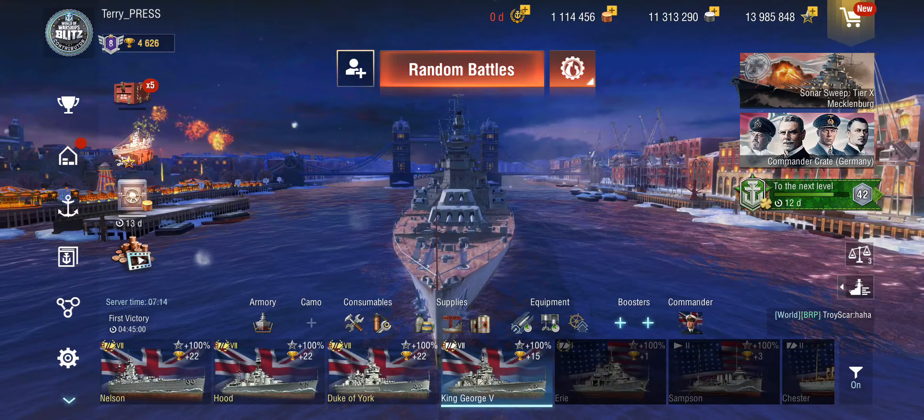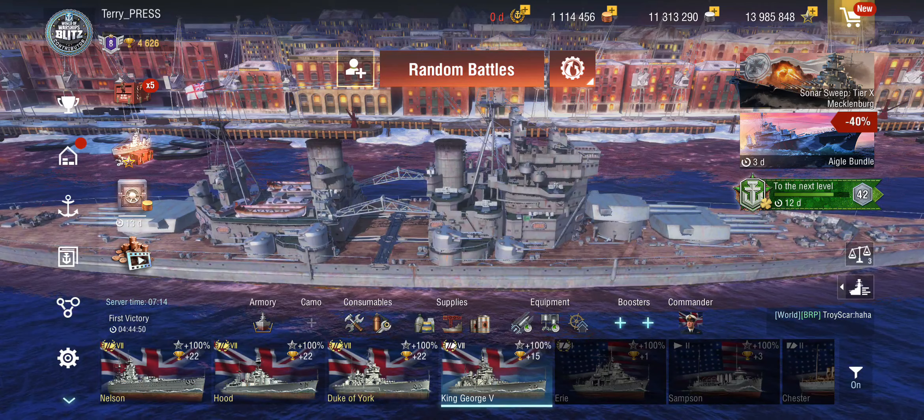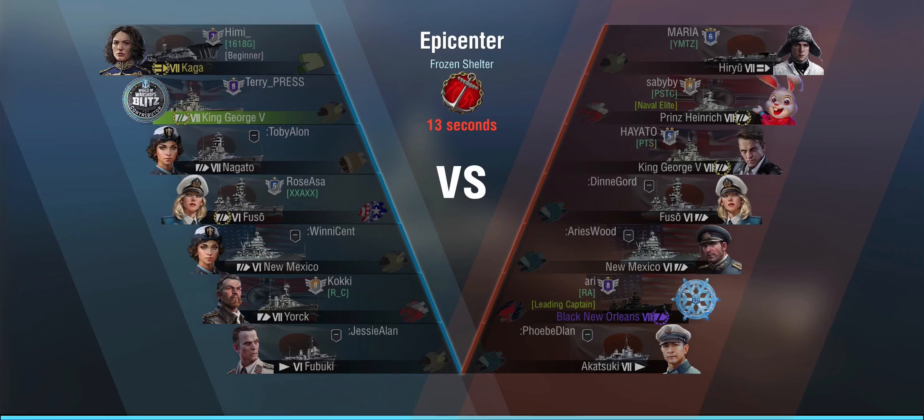So like I said, I was not super convinced previously. She's got 10 guns, which is nice for a tier 7, and an 18-second base reload together with rapid reload. Combined with decent maneuverability, this started to make me think this feels like a ship you should play more aggressively — a bit more like a battlecruiser. First round, we are top tier, and there's a carrier in play. Epicenter Frozen Shelter — we're playing against Hiryu, Prince Heinrich, another King George, and a Black New Orleans. We also have a Kaga on the enemy side, which tends to be rather intimidating.